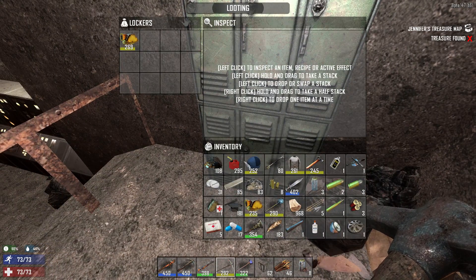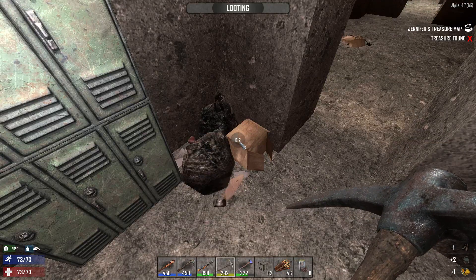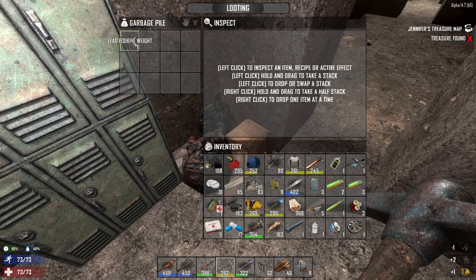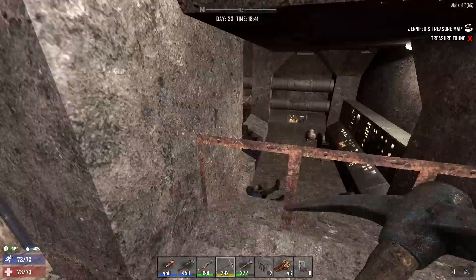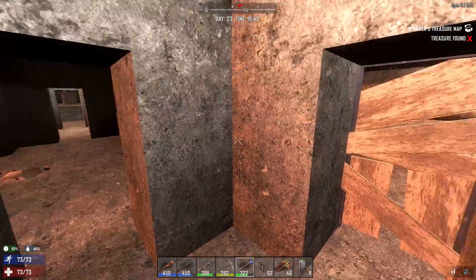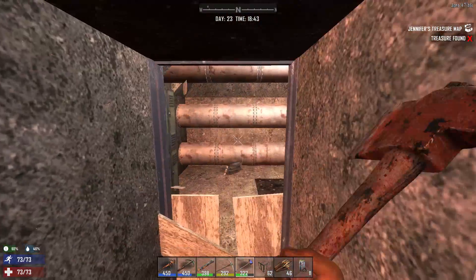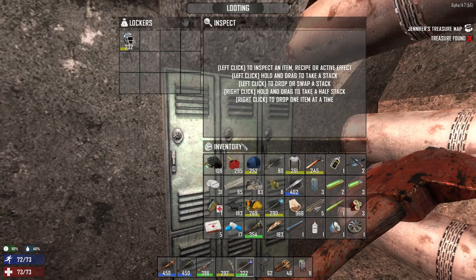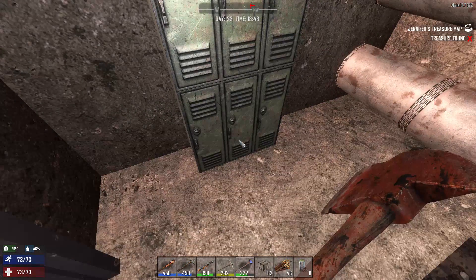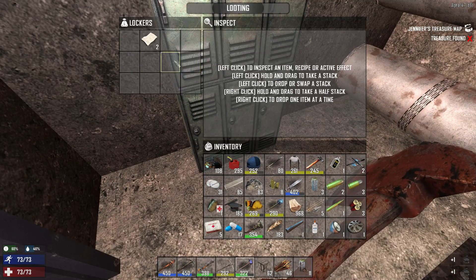Let's get rid of these and let it respawn. Can we scrap that? I remember before you had to have two or three lead fishing weights for it to even register. I don't need a helmet. I do want the paper though. We're gonna have to go out and drop off.